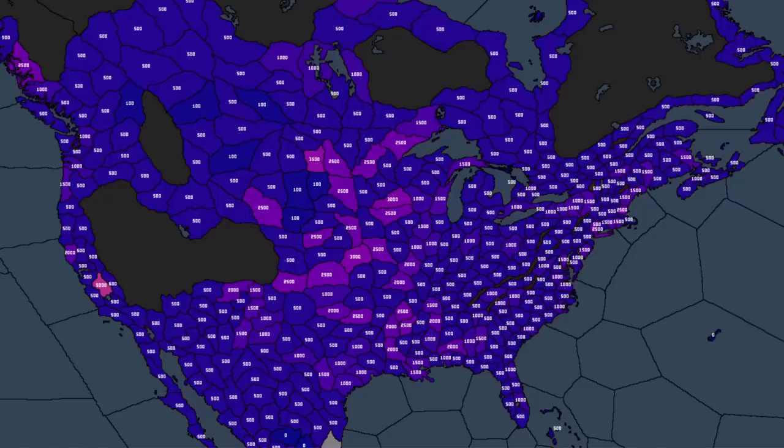Let's start by taking a look at America. This is a map from Wikipedia which lists the native count of every single province in the game that has a native count, which is quite useful for this video. When we take a look at America, the answer is no. The vast majority of the provinces have a native count of 500, sometimes going up to 1,000. In a couple of cases you see it exceeded — for example in New York you see around 2,500 natives.